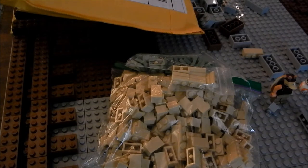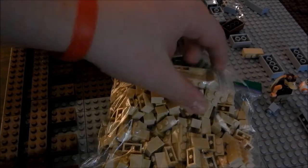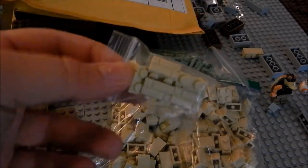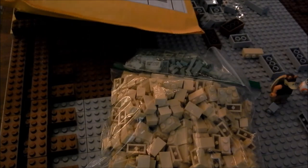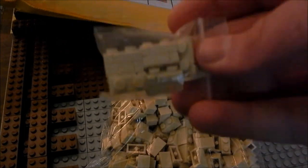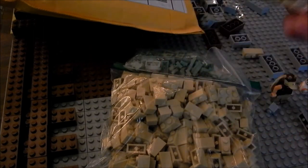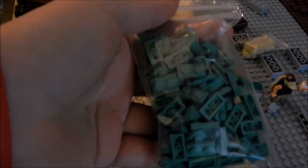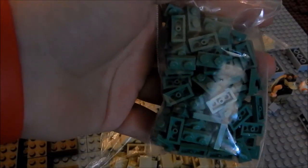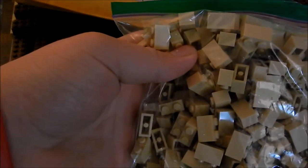Okay, now that we've opened this up, here's what we got. I got about five masonry bricks — pretty cool. I want to get these so I can put them with some other colors since I didn't have this color. And then I got maybe a hundred sand green one-by-two plates and about two hundred one-by-two bricks in tan.